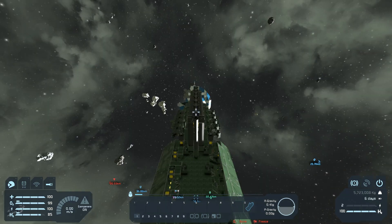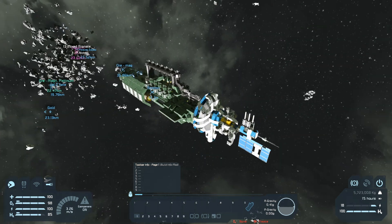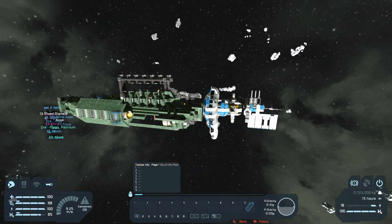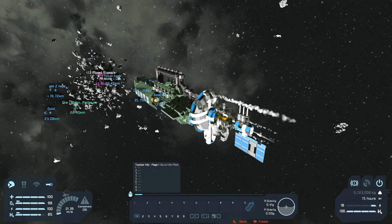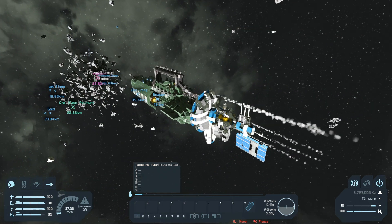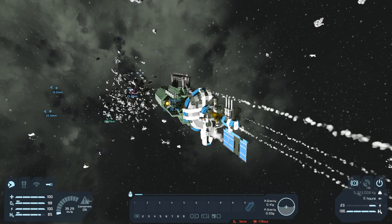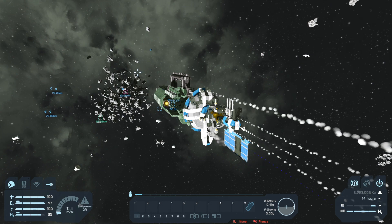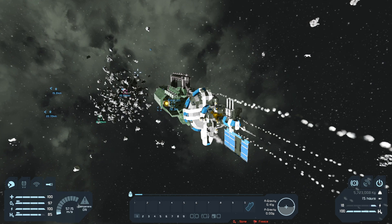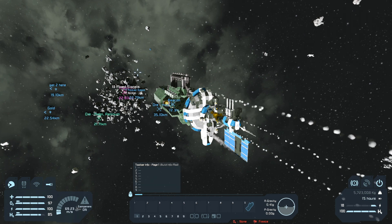Now we're facing that direction and we're forward thrusting. Several of you mentioned in other comments about whether or not this was going to work by having the remote control block. The orientation of the remote control block is the orientation of the thrusters. You could have five different remote control blocks and the orientation will change based upon each one being set a different direction.